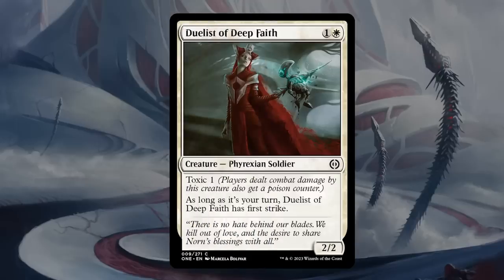Duelist of Deep Faith is one and a white for a 2/2 Phyrexian Soldier at common with Toxic 1. As long as it's our turn, the Duelist has First Strike — so kind of your bread-and-butter two-drop that attacks pretty well. Not necessarily the best on defense, but most of these white toxic decks seem to be aggressively slanted. This seems like a fine role player — some decks may want it, some may not. There are definitely better two-drops out there, but compared to a typical two-mana 2/2, this definitely has a few extra abilities. C for Duelist.